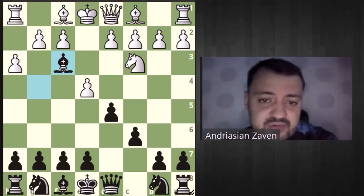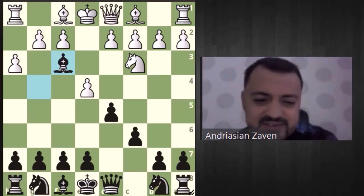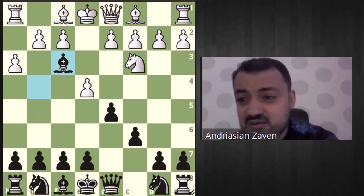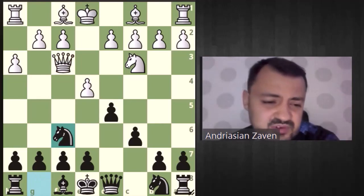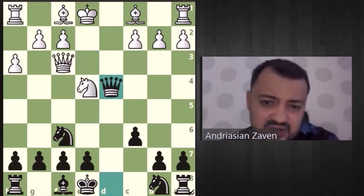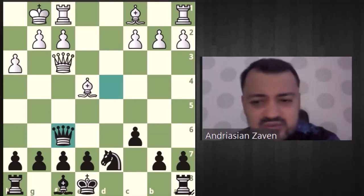So bishop f3, queen takes f3. I remember there is one crazy game where someone played g takes f3 — I believe it's just a bad move. After queen f3 the problem was he couldn't break the position, so it was desperation. Queen f3, knight — okay so here d3 or d4, this is the question. Let's go with d4 first. He takes e4 and here e3 is quite interesting, because if knight e4 after queen d4 it's really hard to find compensation. Bishop d3, knight takes e4, bishop takes e4, knight d7, short castle, queen f6 — I couldn't find any compensation for the pawn.